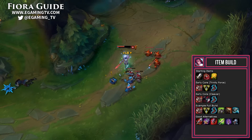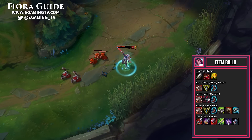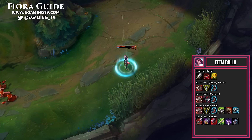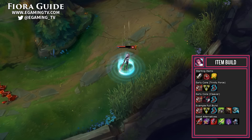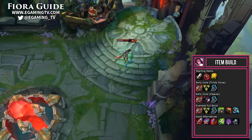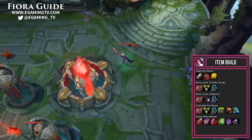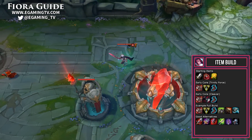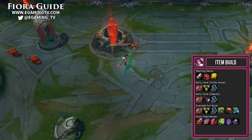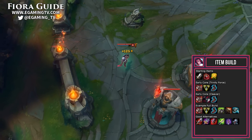She then moves into a Dead Man's Plate for much-needed armor and 500 more health. The passives on this item are really nice too — she gets to move around quicker and has a nice passive called Crushing Blow which deals a lot of damage. The last item in the build is very interchangeable, but I put in Frozen Mallet. It gives 650 health and 40 attack damage, and it has an on-hit that lasts 1.5 seconds and slows by 40%. Since Fiora can attack so quickly, this will basically be a permanent 40% slow on targets. I personally like my Fiora a little tankier, which is why Frozen Mallet is in this build, but there are a ton of alternatives.